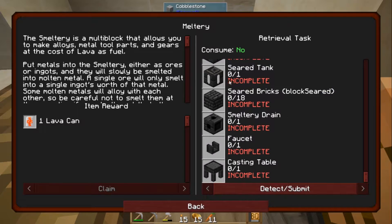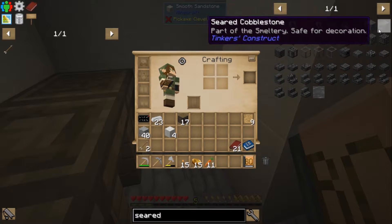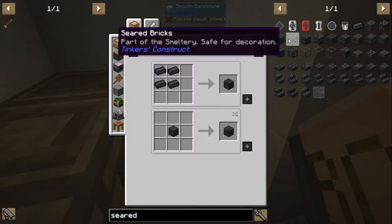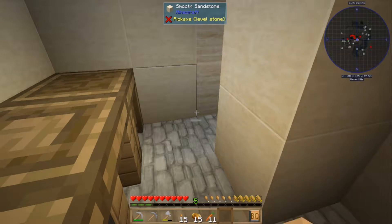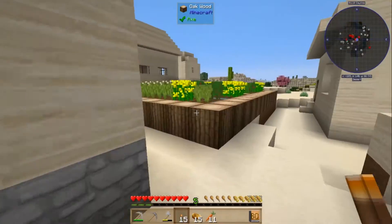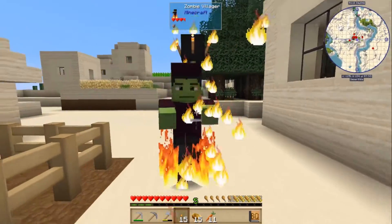The smeltery doesn't seem that hard — seared bricks and stuff like that. I was already looking it up. Seared bricks come from grout, which is clay, sand, and gravel. Someone was getting hurt out here — oh well, my villager has turned. I'm sorry.